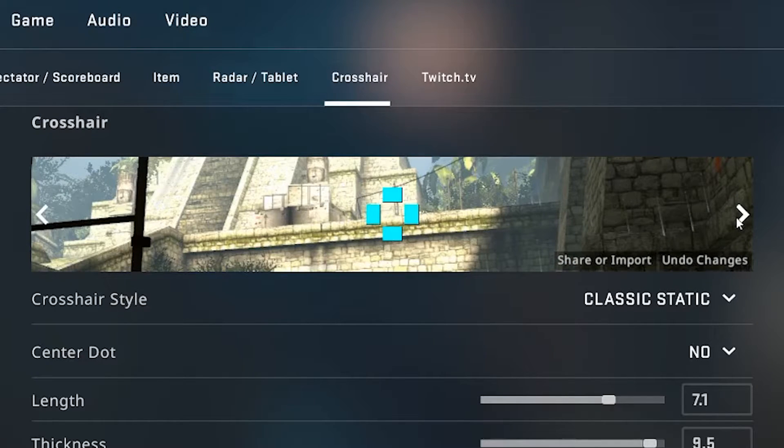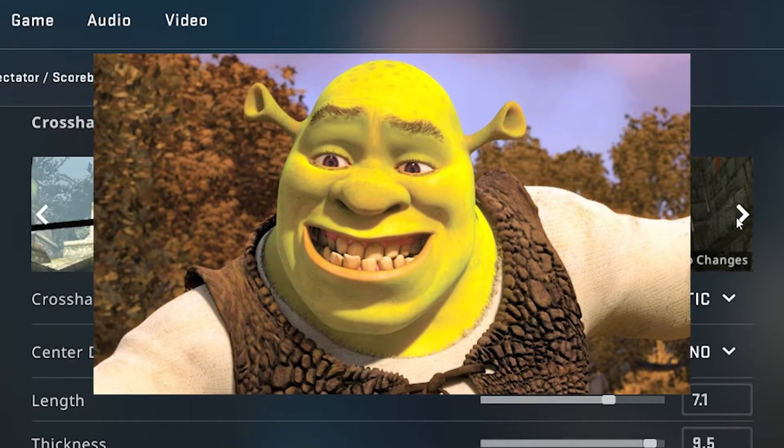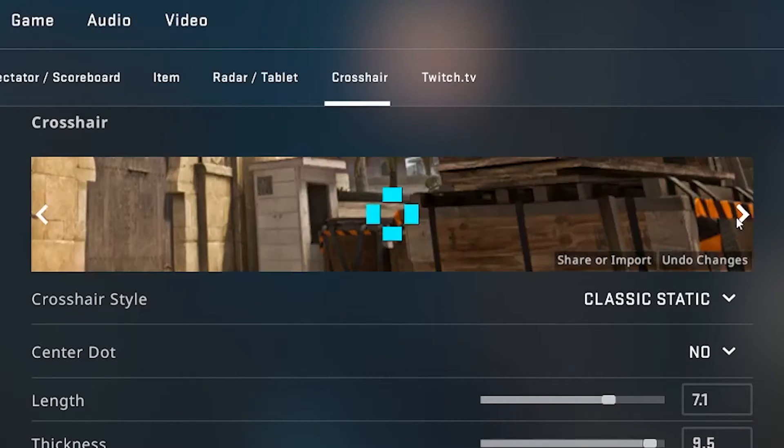Why is Aztec here? This map hasn't been in the game for literally years. I wish it was — I like this map a lot. I like the green in this map. I like green overall. But anyway, there's a bunch of different maps that you can check out here.